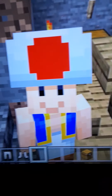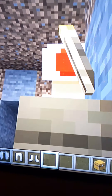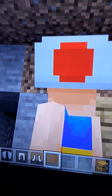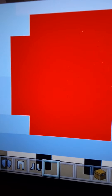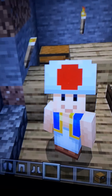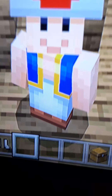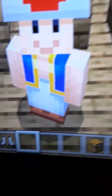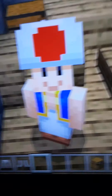Next up we have Toad! You can see he has the nice dots on his head — dot in the back, dot in the front, and dots on the top. Then he has the nice vest, the pants, the white skin. I think he's very detailed. He has the shoes, everything's good about him.